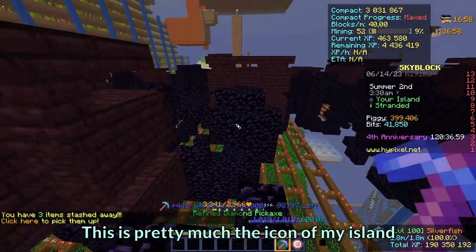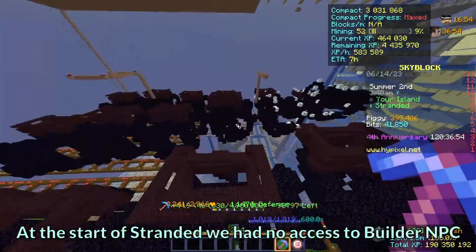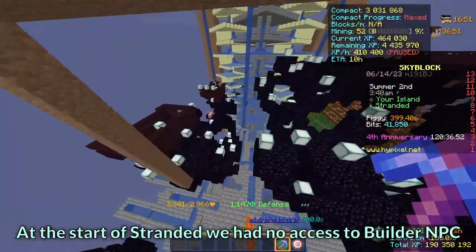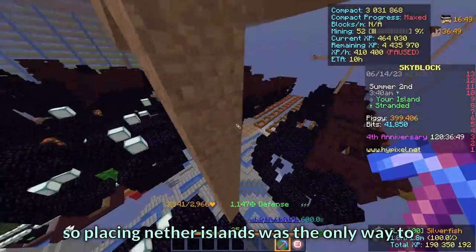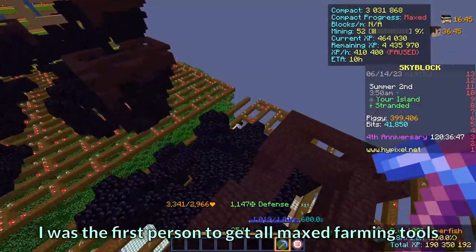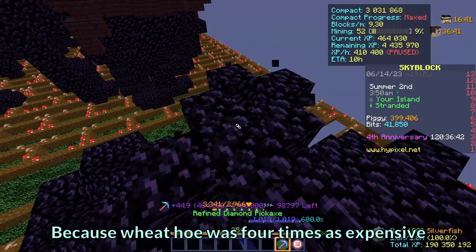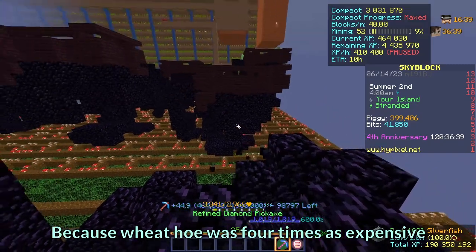This is pretty much the icon of my island. Those islands were there since ancient times. At the start of stranded we had no access to the build NPC, so placing nether islands was the only way to build a netherworld farm. It was worth it — I was the first person to get all max farming tools, besides the weed hoe, because the weed hoe was 4 times as expensive as it is now.